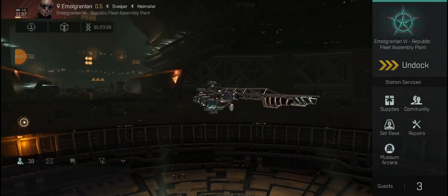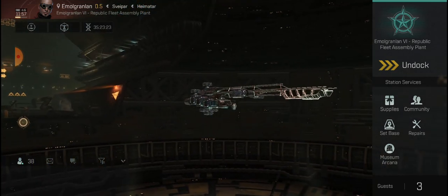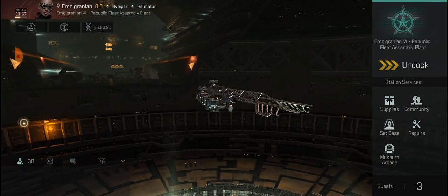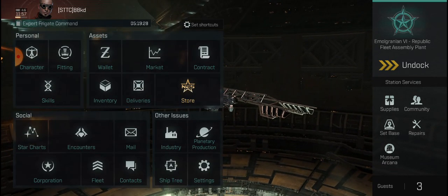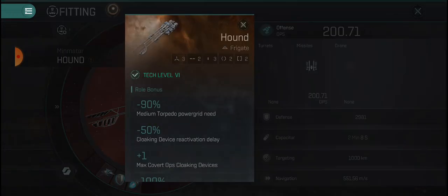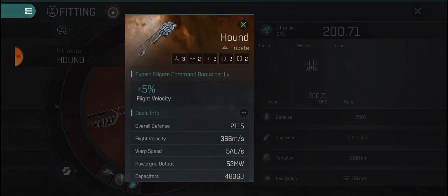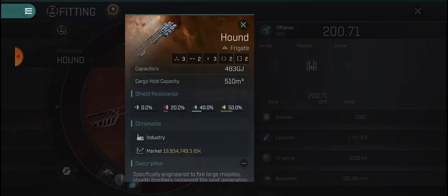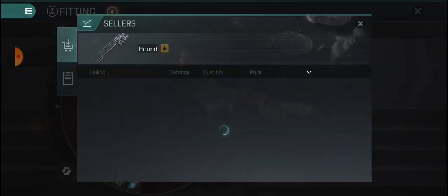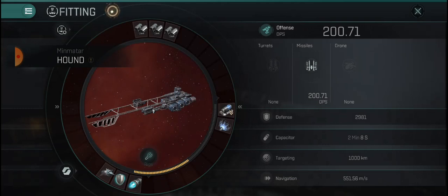Hey guys, BAKD here. I'm just going to do a little guide on the Hound. This is a pretty cool little frigate - it has the ability to stealth and one of the higher flight velocities on a frigate. I think it has slightly less than the Condor, but the flight velocity is 366, allowing this to speed tank. Total ship cost is around 20 million.